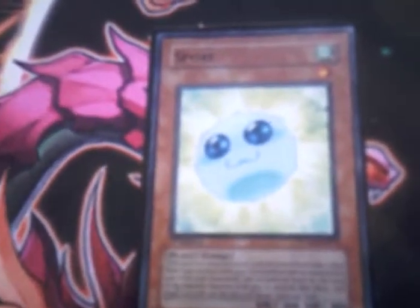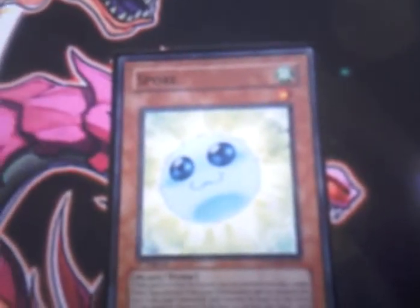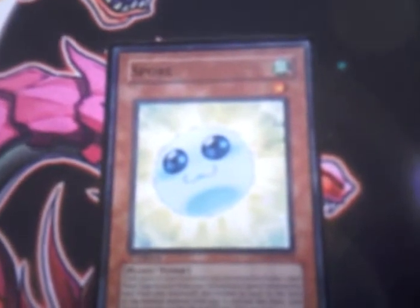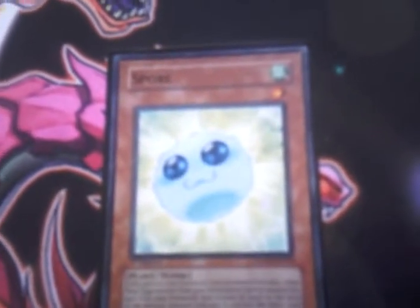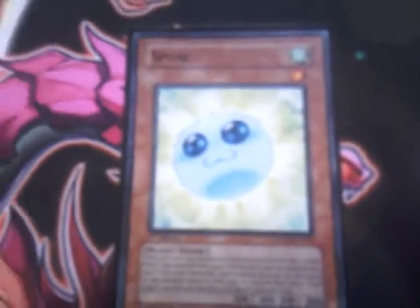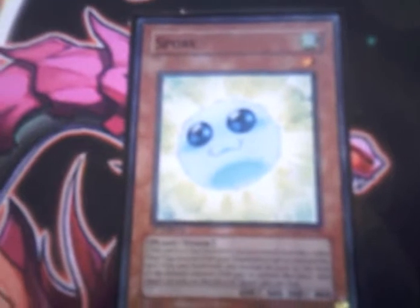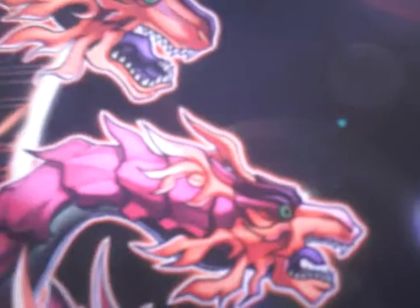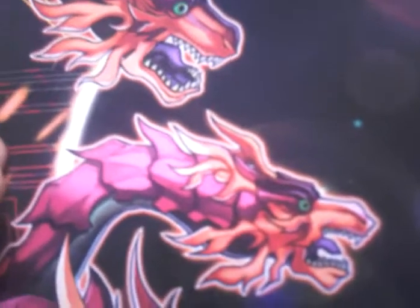This card here is Spore — once per duel, while it's in your graveyard, remove one other plant-type monster and special summon it, and this card's level increases by the level of the monster removed. As a tuner it's not too bad — easy access to higher levels later in the game, removing the other tuners that got put there, like Rosewick and Cosmobelle.